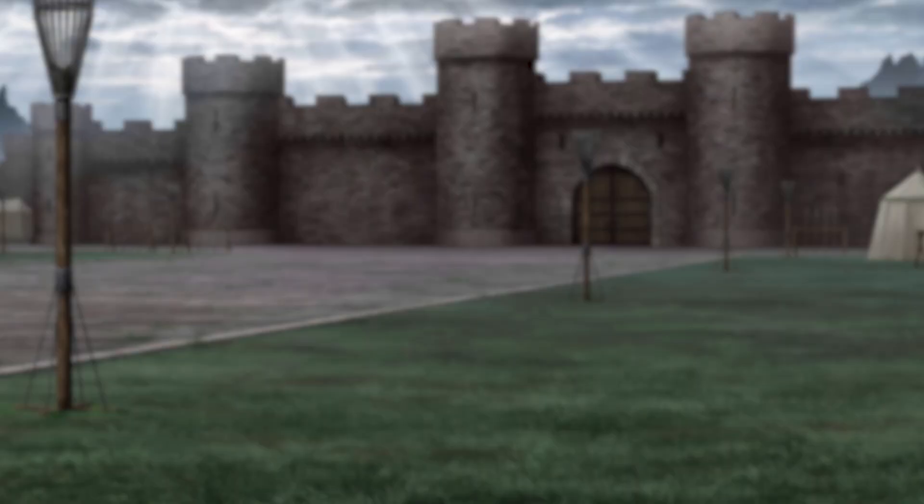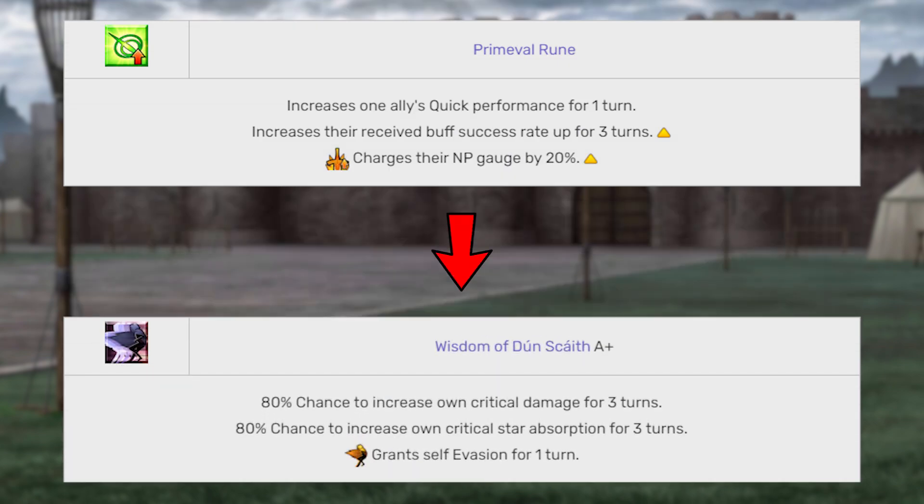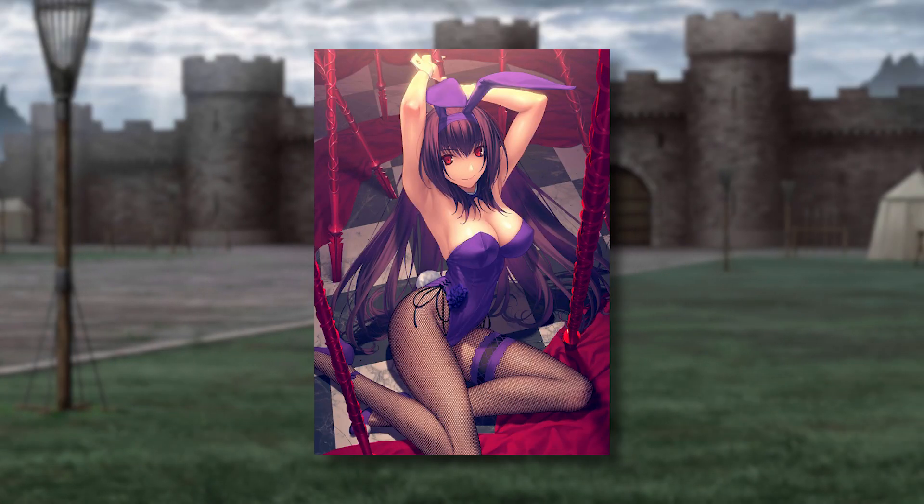I'm assuming with this that they want you to combo the second skill into the first skill so that you can make the buff guaranteed. But it makes the whole targetable part sort of redundant in that case. Regardless, the most important new thing is that she's getting a bunny suit.